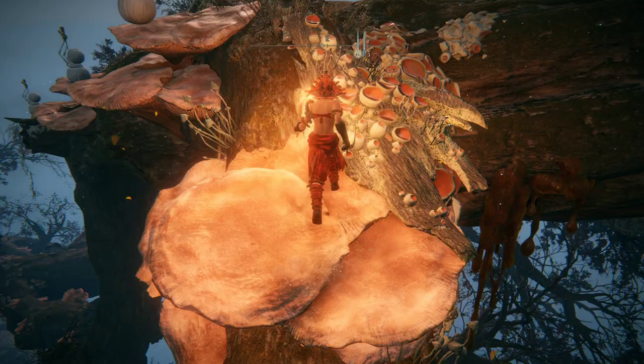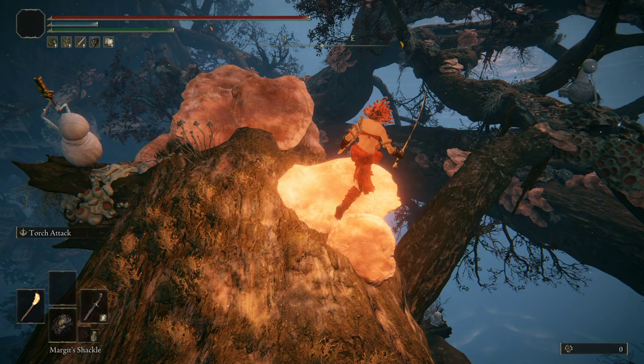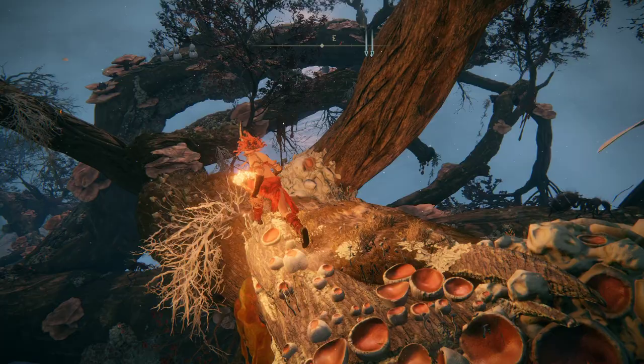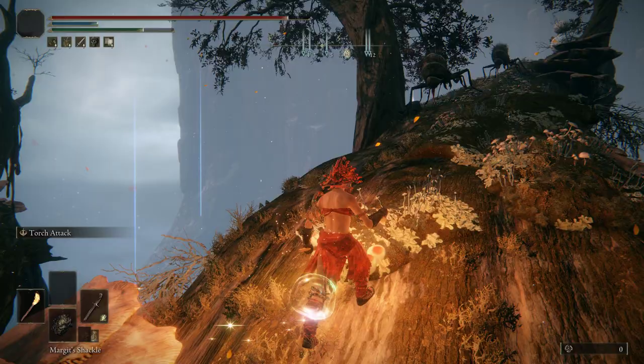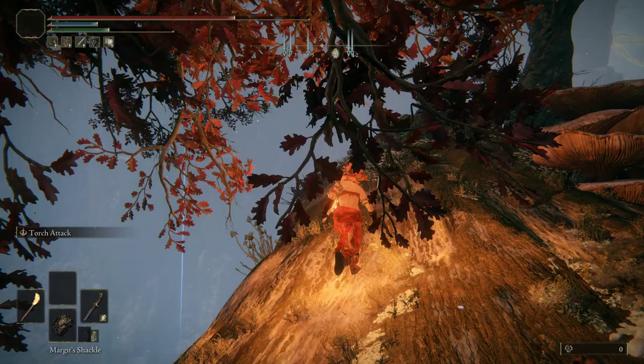From here, we're just going to head this way. Drop down right here, head this way, and then sort of just fall through this circle right here. Past all these bugs up there by that Envoy will be the armor set that we're looking for.